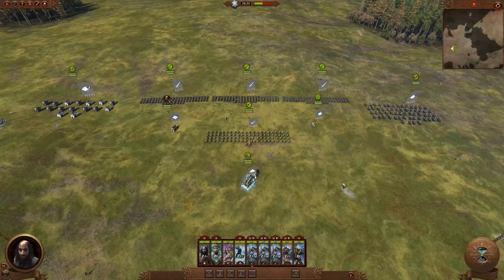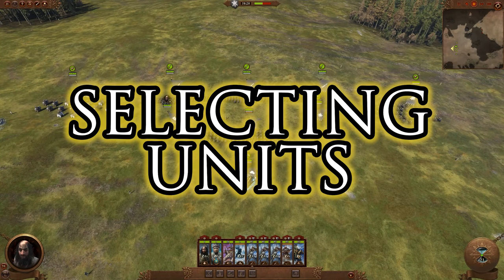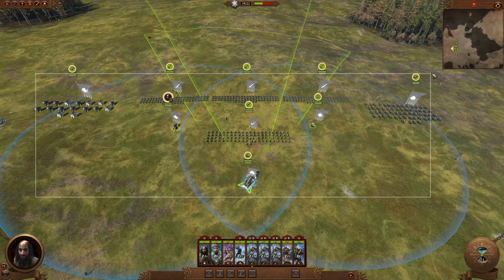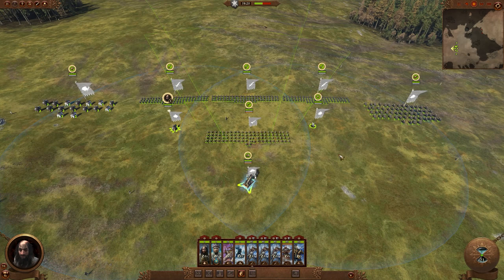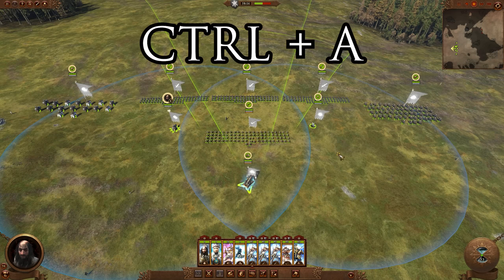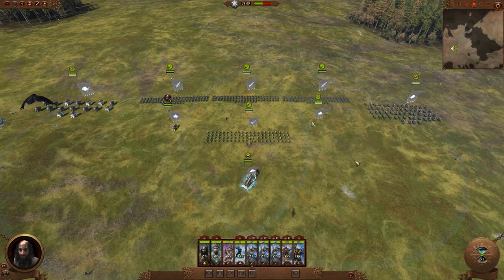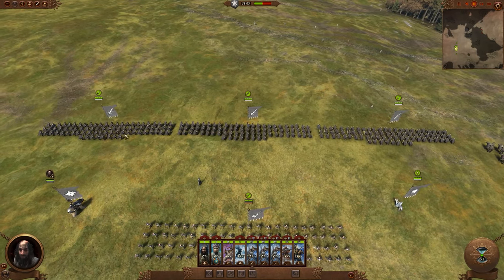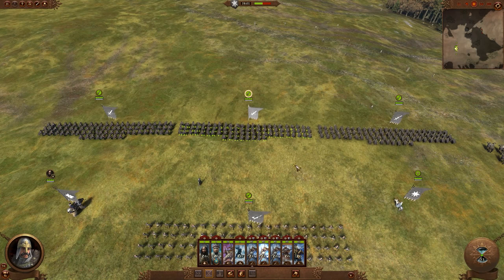We'll start off with a bunch of different ways for selecting units, beginning with how to select your entire army — something you'll want to do at the start of every battle. You can drag a box over all your units, but even easier is Ctrl+A, which will select every unit in the army instantly. This is mostly useful at the start of a battle for moving your initial army up. You can also select units by simply left clicking them.